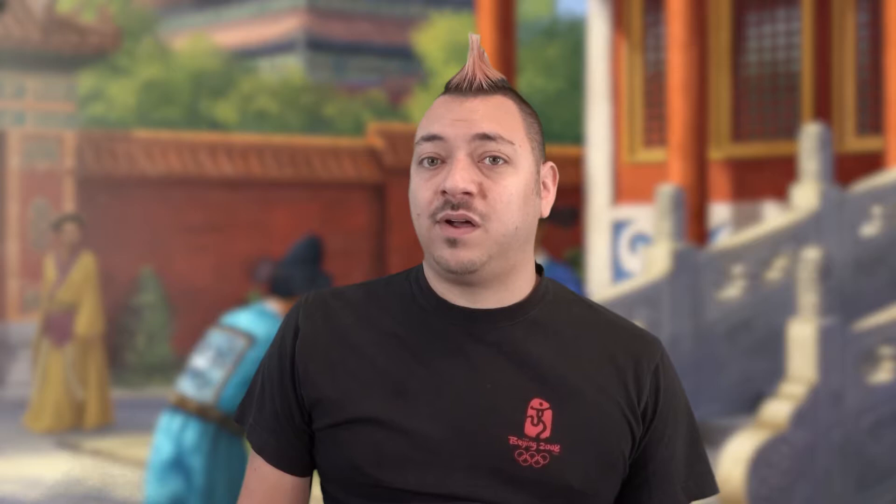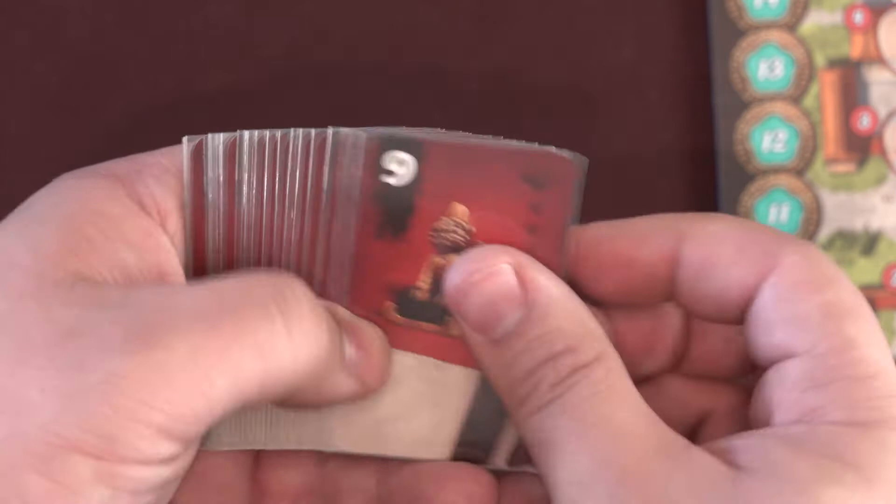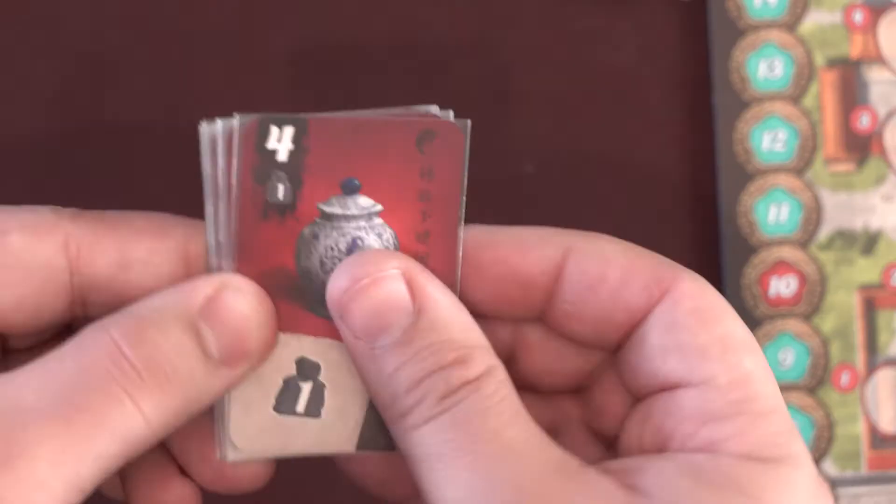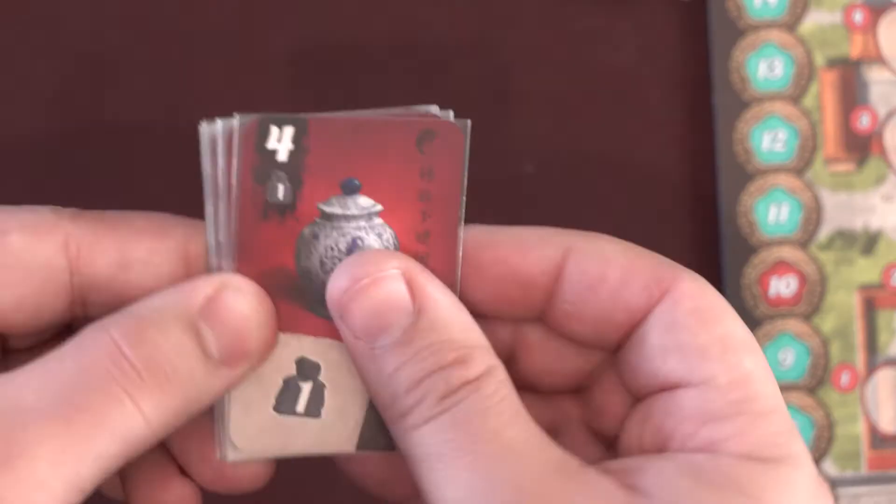Play will always go clockwise, so the next player clockwise is the second player. The starting player cards are distinguished by how much of the fan is filled in. The 4 cards with the first segment filled in are for the first player. The 4 cards up to the second segment of the fan are for the second player. Continue sorting these out to the 3rd, 4th, and 5th players.